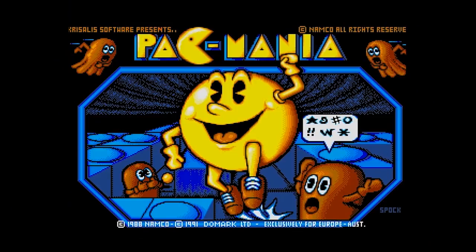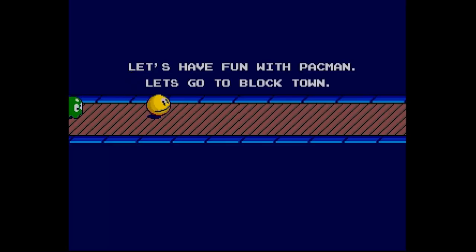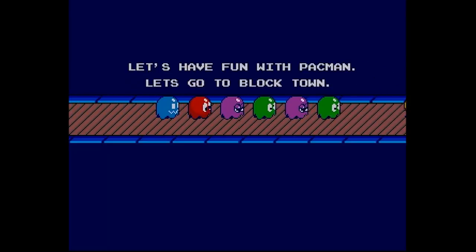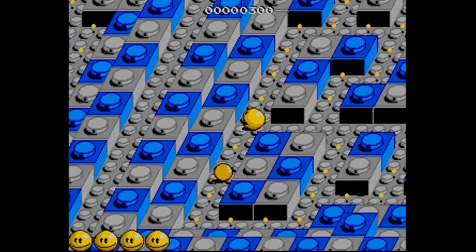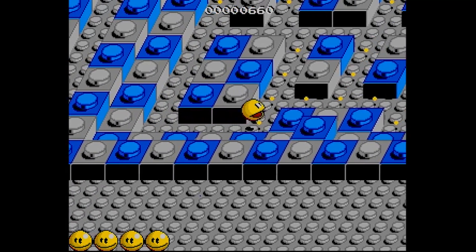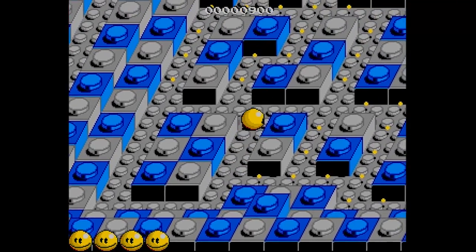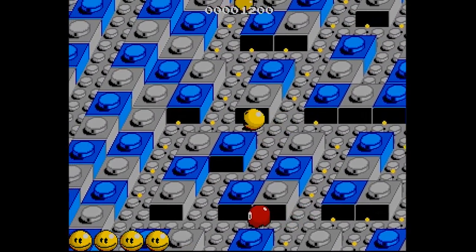Pac-Mania. This is a game a lot of us will have played in its various releases. I first played this on the Sega Mega Drive and this version doesn't stray too far away from its counterpart. It's isometric Pac-Man, only now he's jumping and there's music. The music here is pretty catchy, however the emulation doesn't really do it justice. But the visuals and animation here clearly make it one of the better releases — a solid entry in the Acorn's library.